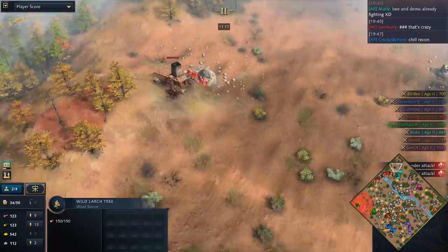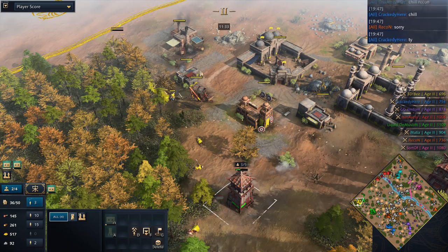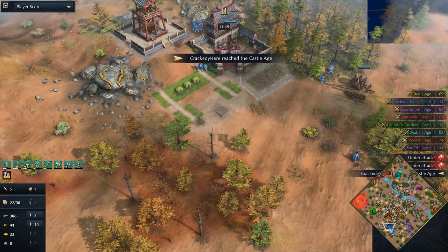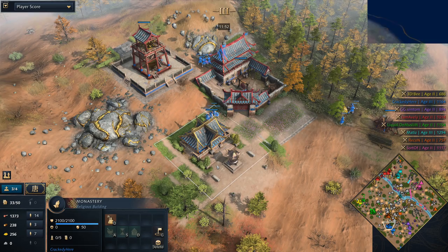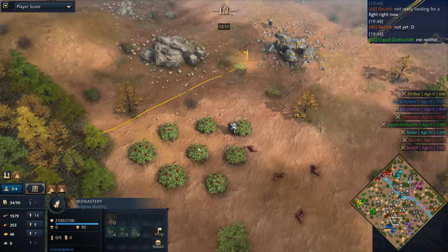We'll take a look over at Averley and see what he's got going on. More hand cannon attacks are coming in and the next outpost comes up. Demuslim is looking to get Hand Cannon Slits and fully force 3DB off the wood line. Crackety has now reached Castle Age. It looks like the monastery is coming out for Crackety immediately — he's going to be looking to pick up relics. With Recon to his north there will be relics around his base.